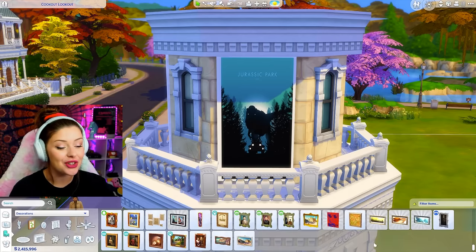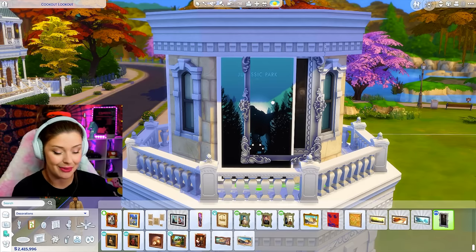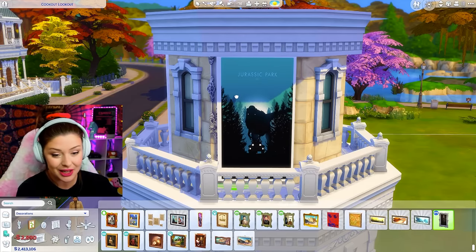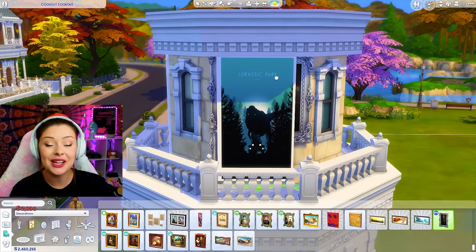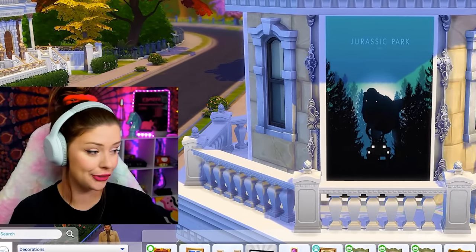I'm also going to be bringing in that trick I used in the last episode with the Vlad picture — I'm going to be using a frame, shrinking it, putting it around each side. These are $2,800 each, so the money is going to rack right up. No stopping this money drain.